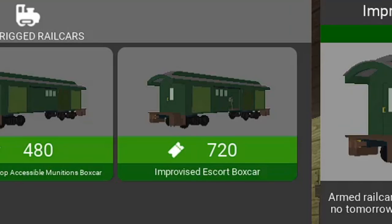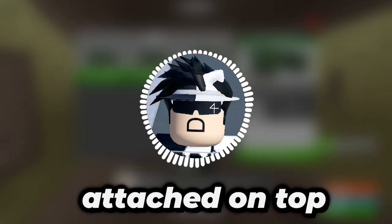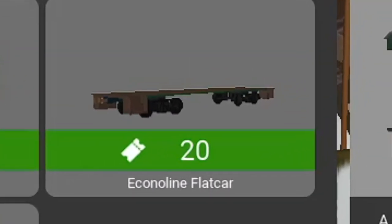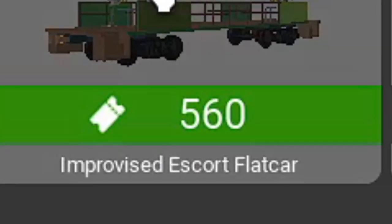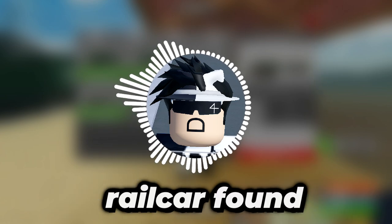There's now a new real car at Beggars Bluff that has the signature armored style similar to the other real cars sold there, but it has turrets attached on top. The fourth real car added to the game is found at the Basic Shop, which is basically the Econoline flat car with a turret, offered at a crazy 560 tickets, making it far and away the most expensive real car found at the Basic Shop.